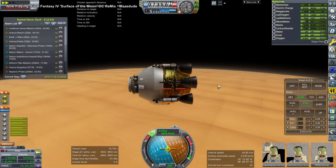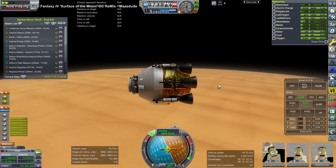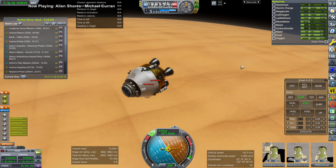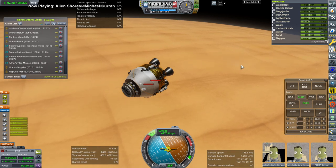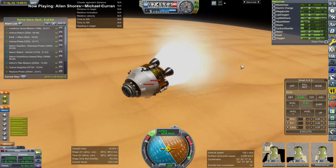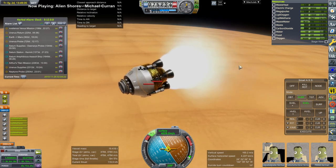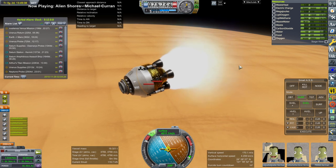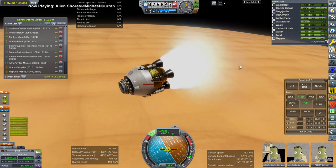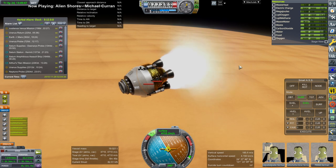I reloaded and tried a somewhat different tactic: we are going to aerobrake in the atmosphere first before bringing it down, instead of coming straight in. We set a safer periapsis and it coasts out of the atmosphere after slowing down a little bit. I decided it might be helpful to run the engine to prevent an imminent explosion. We see the temperature gauges full, so we're desperately trying to cool off and bring our apoapsis down for the next pass.